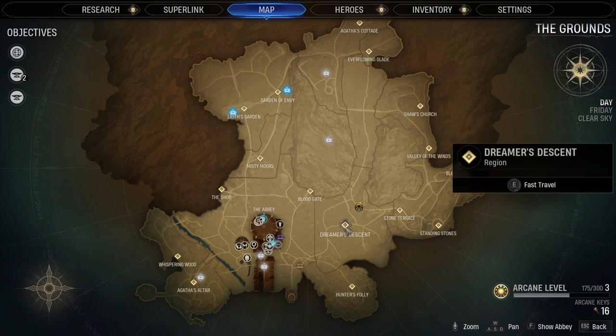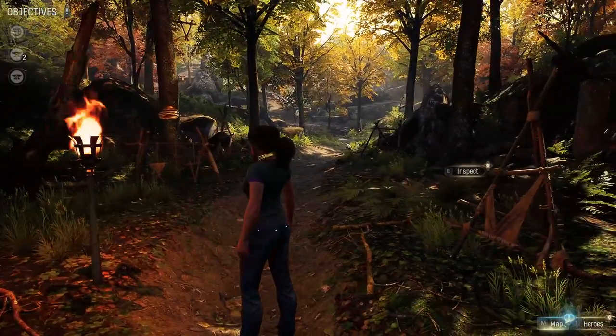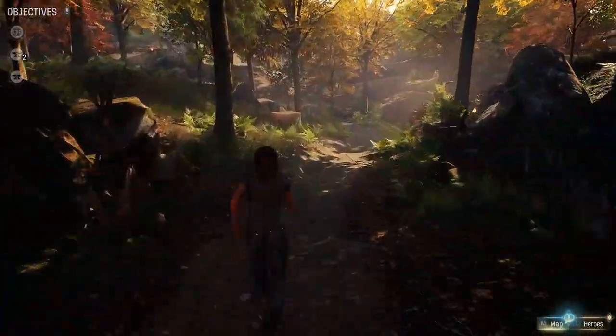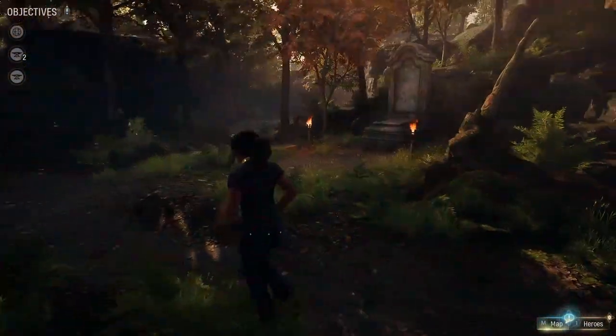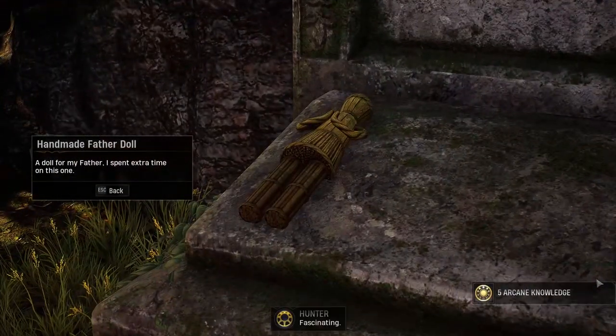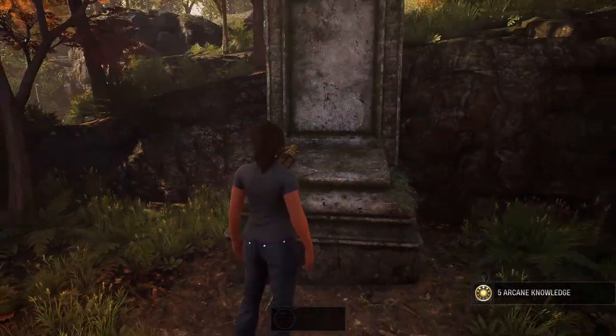This mystery can be found near Dreamer's Descent. Fast travel there, and once you get there, take a look around and look for the little stone archway, but instead go the other way, then keep an eye to your right and you'll find the unmarked grave in question. Interacting with this will trigger a small cutscene and begin the mystery.